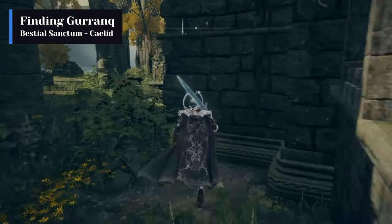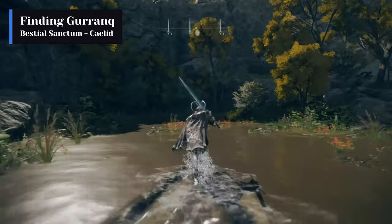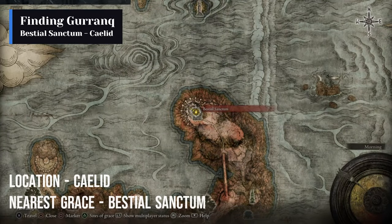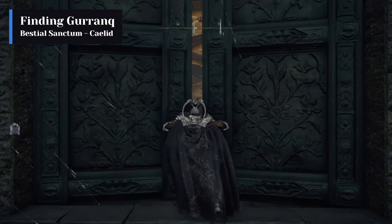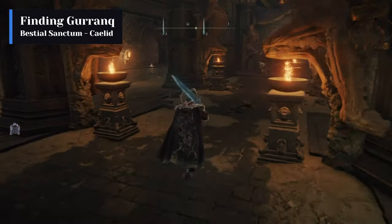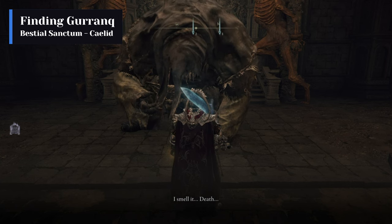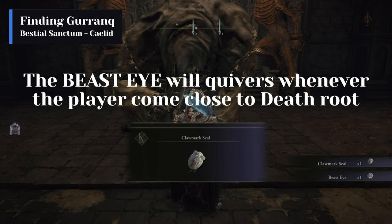The player has to find the teleporter nearby. Exit the church by the main door and turn right. The teleporter can be found at the corner, hidden behind the green vegetation. The teleporter will take you to Bestial Sanctum in Caelid. Enter the sanctum and activate the nearest site of Grace. Interact with Gurranq and feed him the first death root. He will gift you a Claw Marked Seal and the Beast Eye as a reward. The Beast Eye will quiver whenever you enter a region which has a death root in its premises.